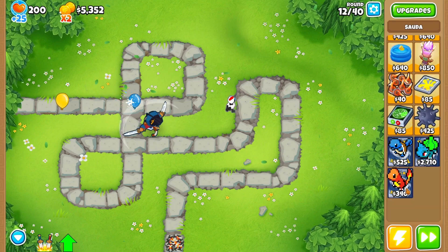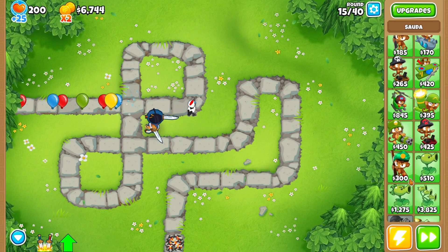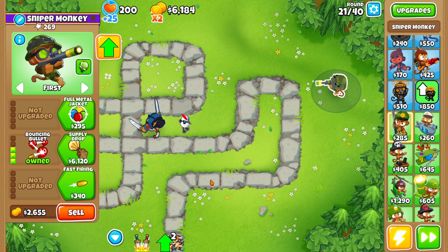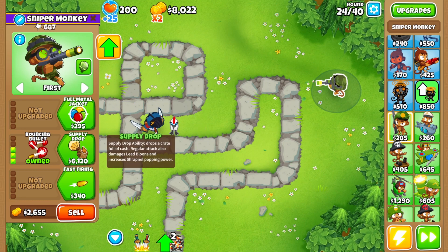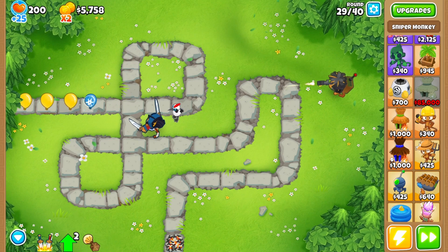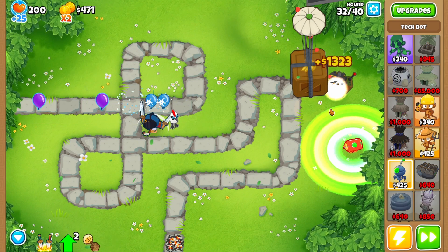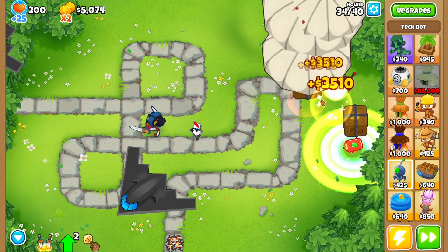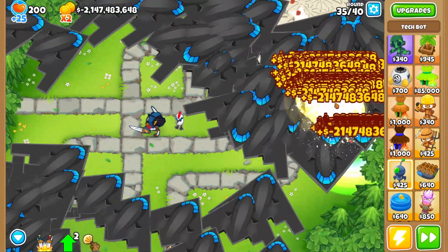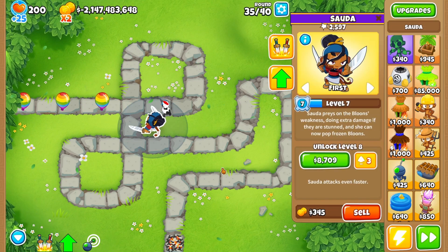We have SADA down and we're going to do our new farming method with the sniper here. It's going to need the supply drop — there we go. We just need a tech bot attached to it and it should start giving us money real quick. It starts getting crazier and crazier. That is all we need — that is a fat amount.